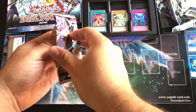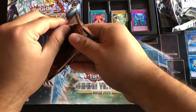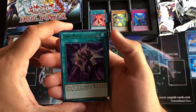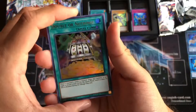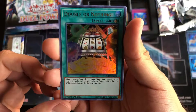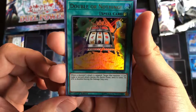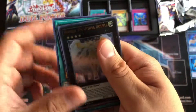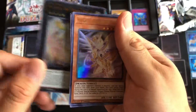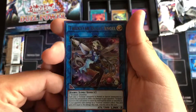Dark Magician Twin Burst! Double or Nothing — I'm curious what it does. When a monster's attack is negated, target that monster: it can make a second attack during the battle phase, and if it does, this attack is doubled during the damage step. That's very situational. Utopia Double — that's a cool artwork. Trickster Holly Angel alternate art — pretty cool.